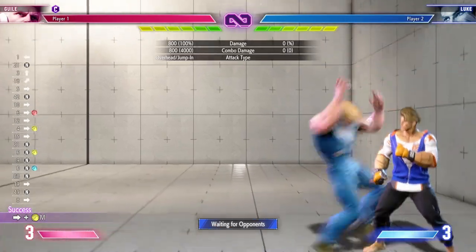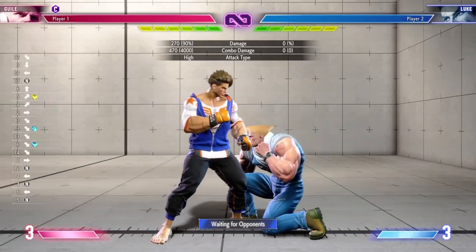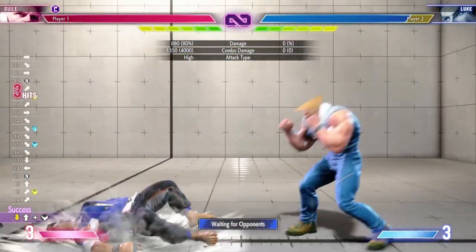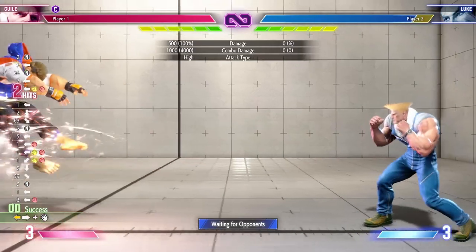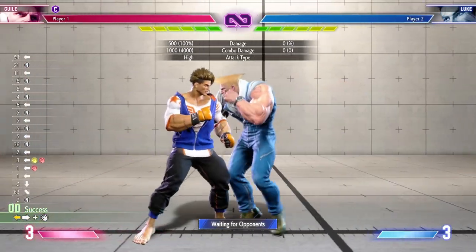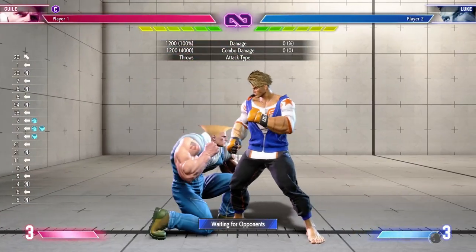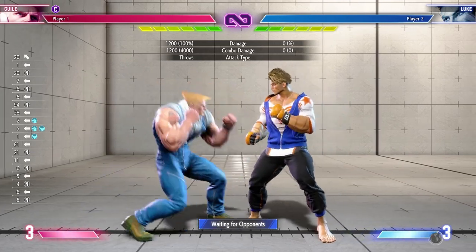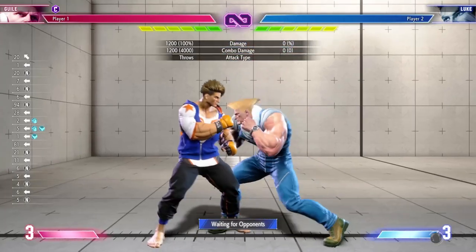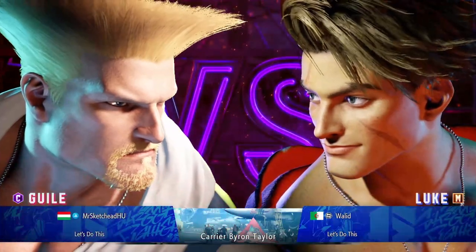The only reason I picked Guile is he's very easy and I remember most of his stuff. I never really played Guile much, but I want to play Zangief and that new guy JP — I think he's the new villain, he's kind of interesting. But mainly Zangief; I want to play a grappler. Wait, what the hell? All my buttons just — gotcha! First game of Street Fighter 6. This is kind of incredible.